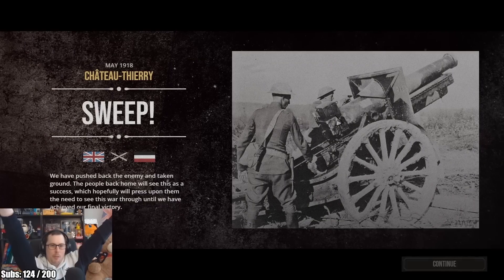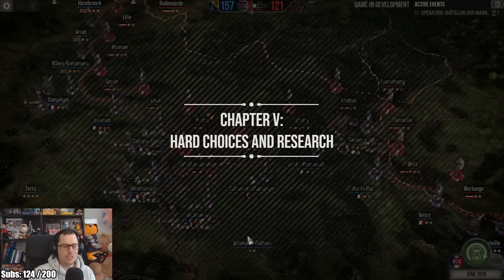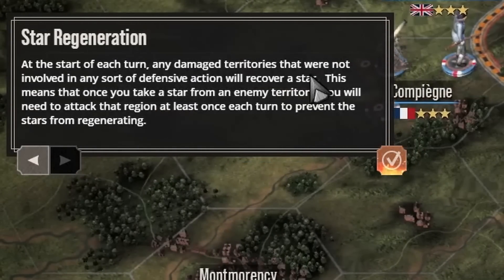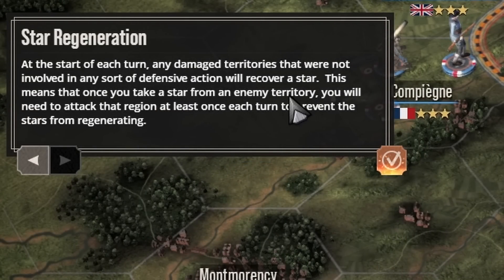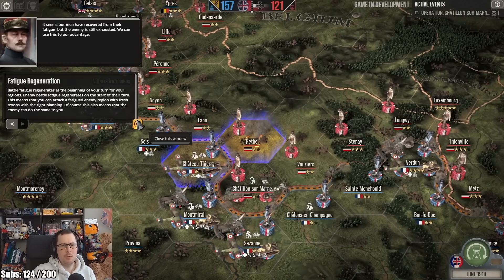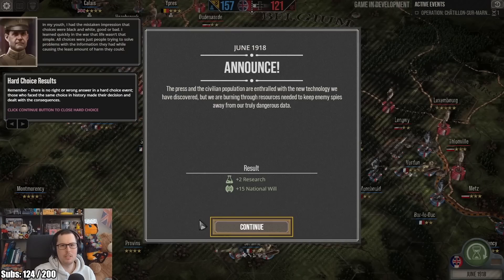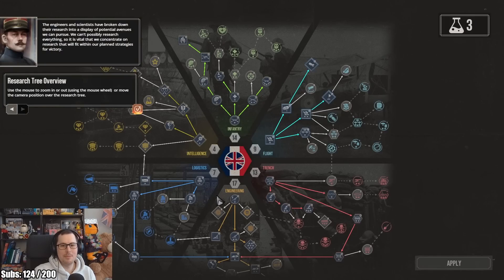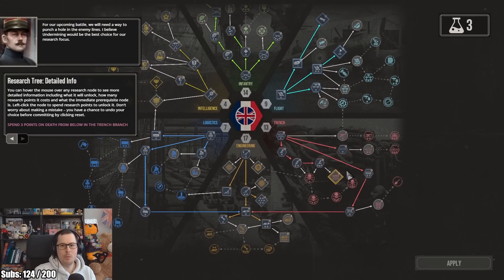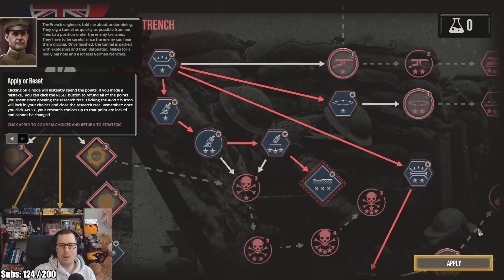Time to withdraw — we've pushed back the enemy and have taken ground. There's a new turn: our choices and research. Any damaged territories that were not involved in any defence will recover a star, which means once you take a star from an enemy territory, you'll need to attack that region at least once each turn to prevent the stars from regenerating. We do have fatigue. I'm going to go for the national will, and then there's the research tree, which is pretty cool — the 'Death from Below' branch.